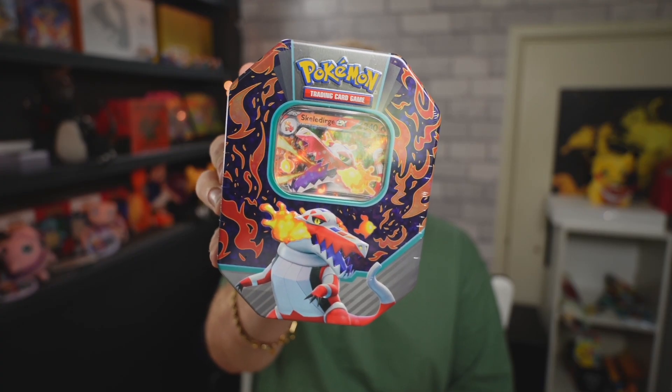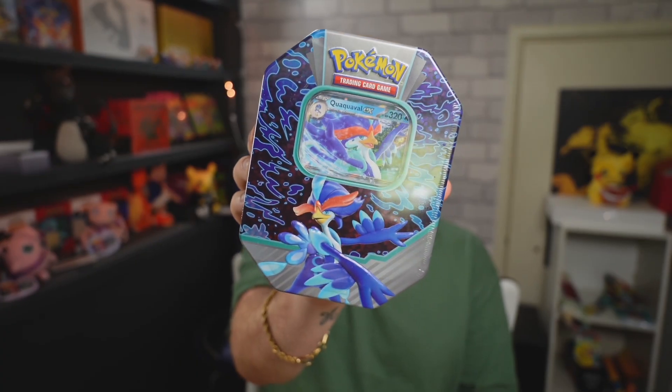Pokemon have just launched some new tins — the Skeledirge, Meowscarada, and Quaquaval EX. These are the new Call of Power tins and we're going to open them up today to find out exactly what booster packs come inside, so let's rip into it.